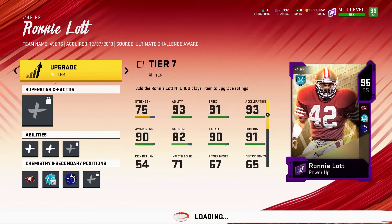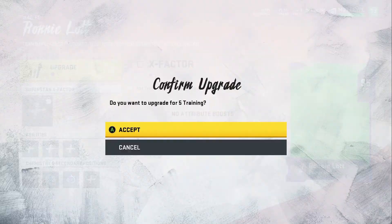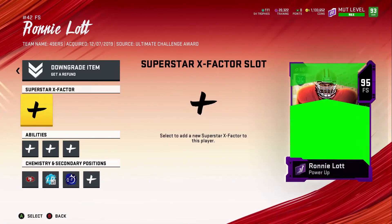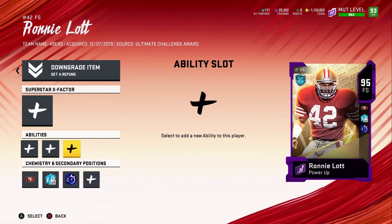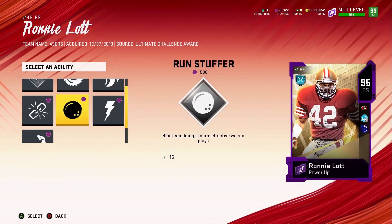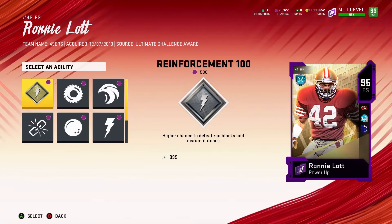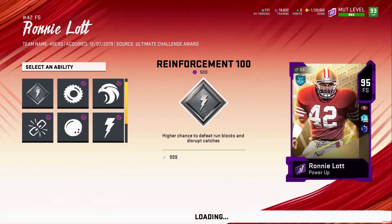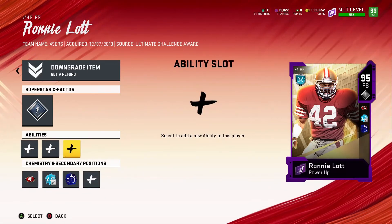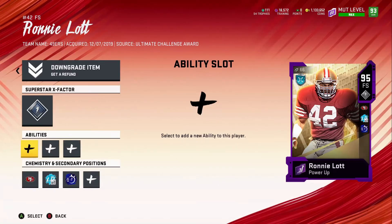I wanted to use it on Deion Sanders, not gonna lie. But the reason I'm not is because Deion Sanders is doing fine by himself. I need Ronnie Lott out there to do his thing, especially with the enforcer — those hit sticks. Pat Tillman is doing his thing out there too and he's an NFL 100 card. Ronnie Lott gets reinforcement — 100% higher chance to defeat run blocks and destruction — so we're putting that on him right away because it activates at the start of the game.